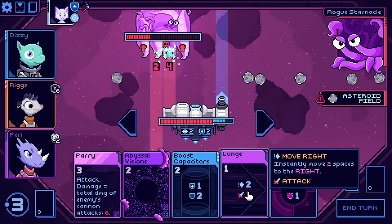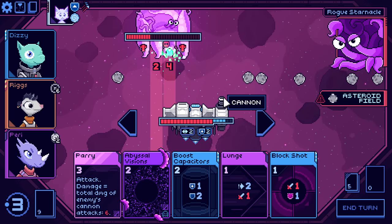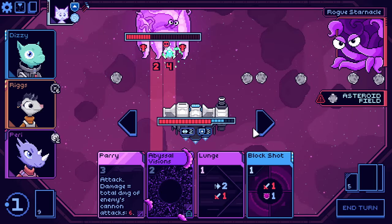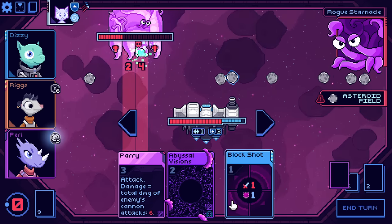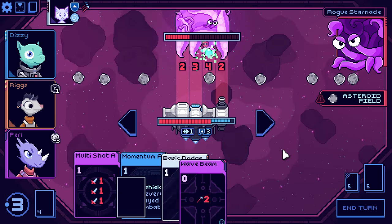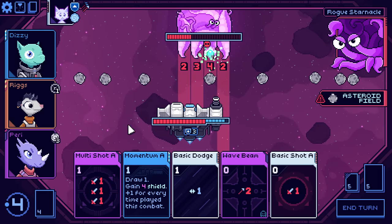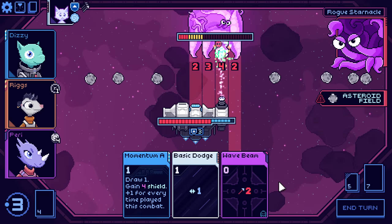I'm almost always going to want to go to the left. I guess it's boost capacitors and drift very slightly out of the way. I also should have just used a lunge to drift instead, because that's another card played for parry. I'm going to destroy that and then destroy the enemy. What's the matter? Too brittle?